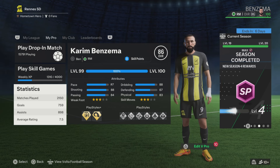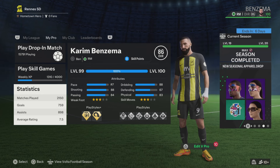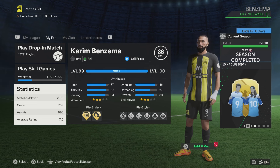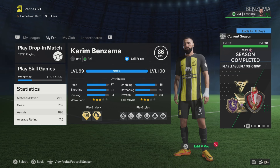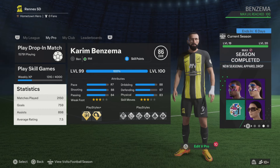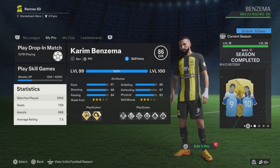It's your boy Jibzy back with another video, and I've got another recreation build for you lots. It's gonna be the Karim Benzema player build on Pro Clubs. If you don't know who Benzema is, this guy is a Ballon d'Or winner — what a great player. Benzema has been on form for a very long time. Just before he went to Saudi Arabia, he was going crazy for Real Madrid, especially after Ronaldo left.